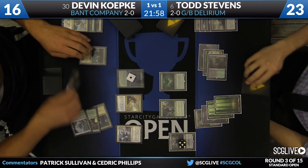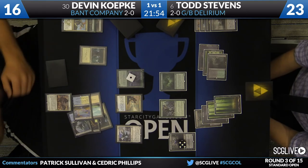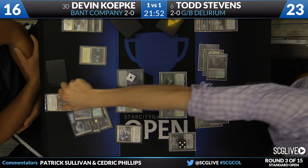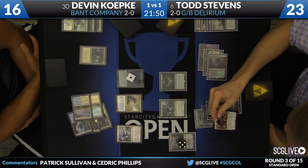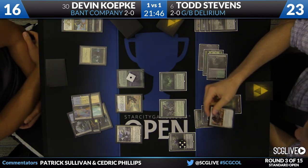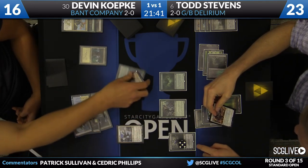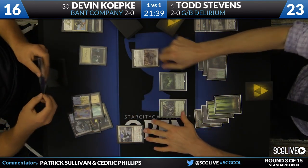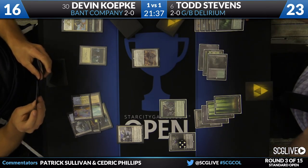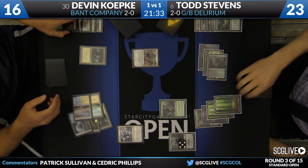Delirium, however, might be a little bit more of a surprise, but if you know Todd Stevens, he likes to brew. This is a substantially different build than we saw from Corey McDuffie in round one. He's playing with Gnarwood Dryad, which was something we did not see in McDuffie's list. He's playing two copies of Mind Rack Demon and a full playset of Ruinous Path to go alongside Grasp of Darkness — slightly different removal suite, but still doing the Den Protector, Deathmas Raptor, Grim Flayer sort of deal.